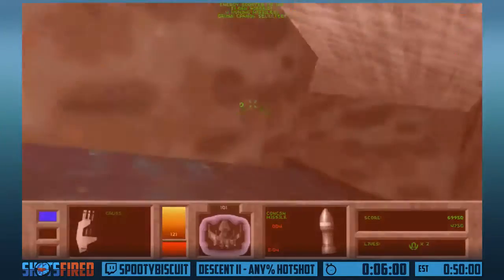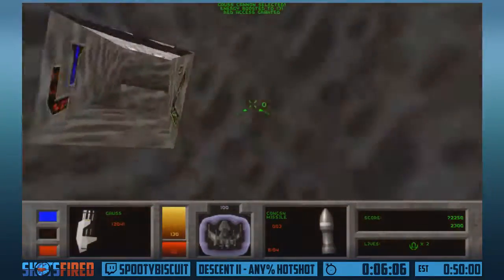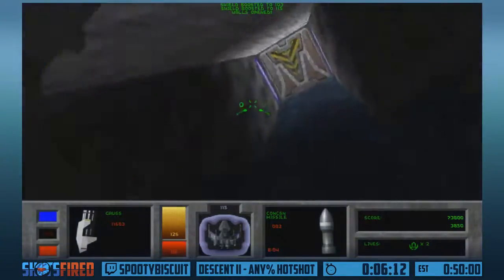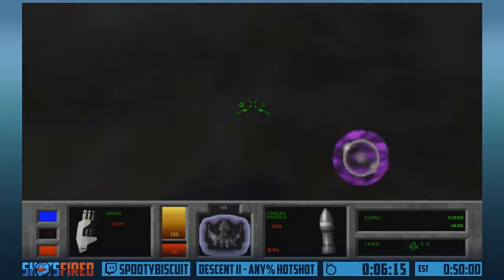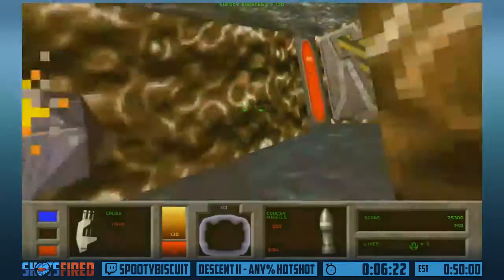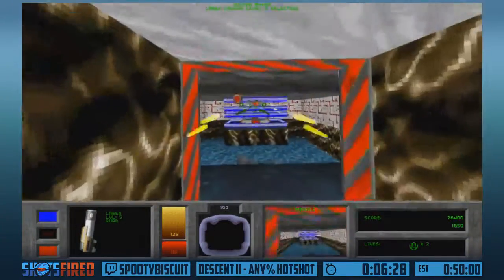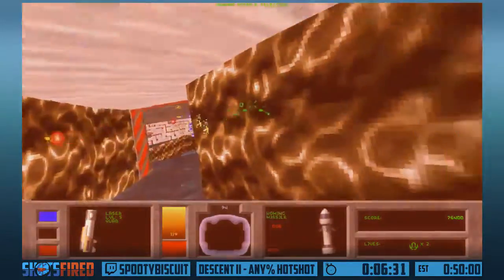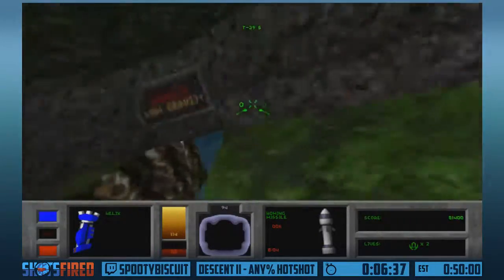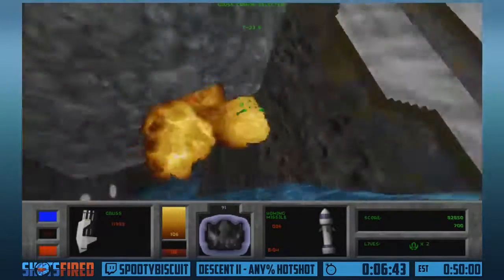I grab a new weapon back there - the Gauss Cannon. The Gauss Cannon is essentially this game's upgraded version of the Vulcan Cannon. It shoots explosive, very fast-moving invisible projectiles. It's really nice because it uses Vulcan ammo instead of energy, so it doesn't trigger the counterattack from Diamond Claws. It's really good for sniping enemies out because of that, and also good for opening doors from a distance, just like in Descent 1. And since the primary weapon doesn't spend energy, it means more energy for afterburning.